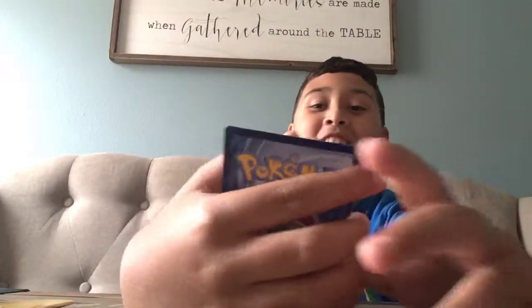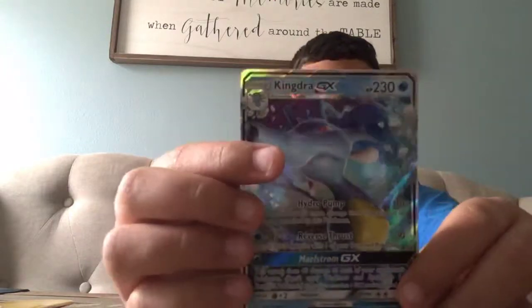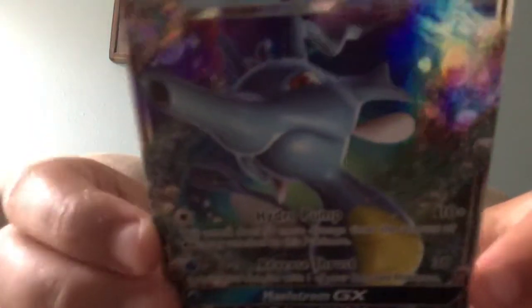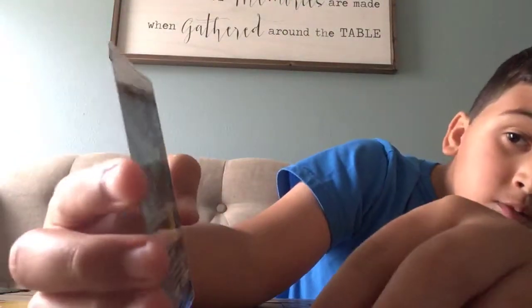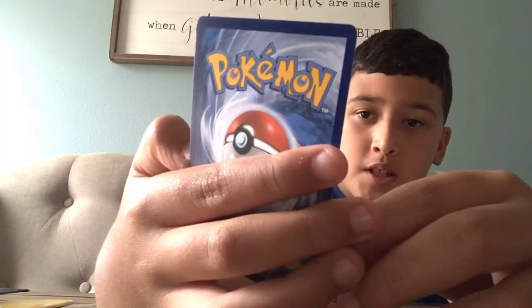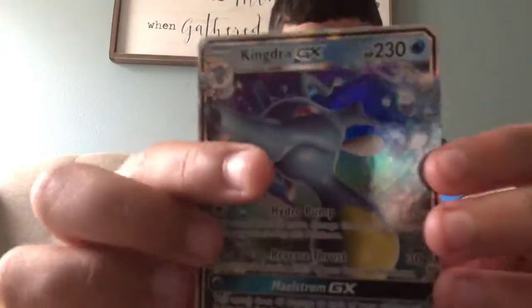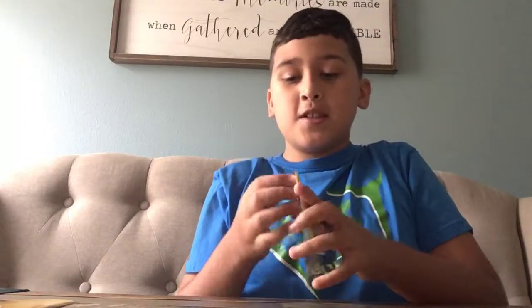A Magikarp, a Drampa reverse, and a Kingdra GX — another good card on the 3rd pack! We got a Kingdra GX. It does the same thing as the other one I got at the beginning of part one, but look at this — it's Kingdra! It knows Hydro Pump, Reverse Thrust, and Maelstrom. It has 230 health — Stage 2 Kingdra GX. That's so cool! Now on to the next pack, which is the Salamence pack.